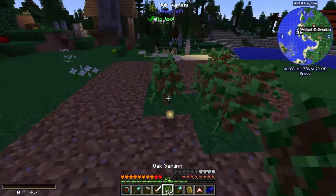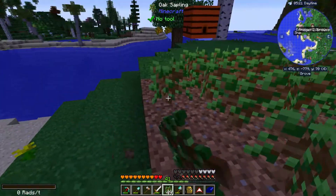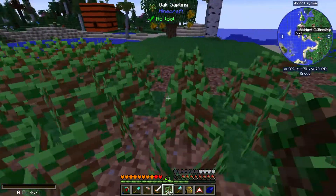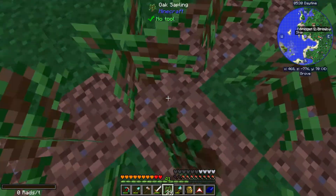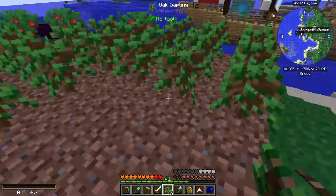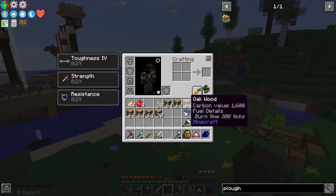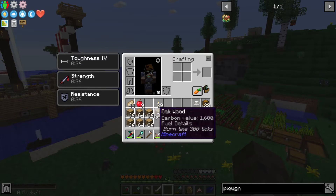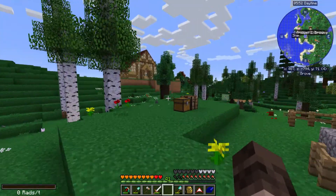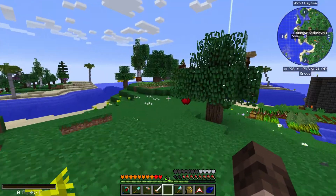There are several other people playing on the server. There's another person, Juniper - she's been coming over to use my smelter a lot. She's very new to modded, so she's been paying me to use what I have already set up since she doesn't have a setup yet. I'll replant all of these so they can grow again. Wood is not a problem - this is what's really helped me get the town hall finished.